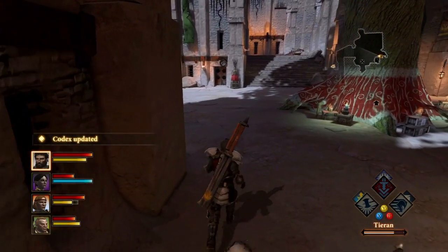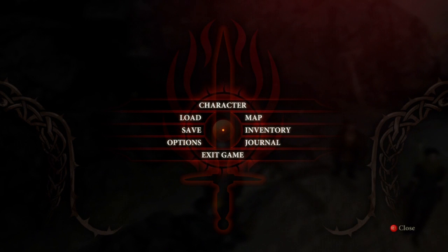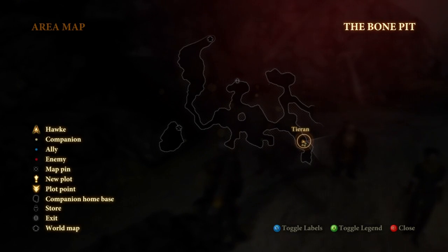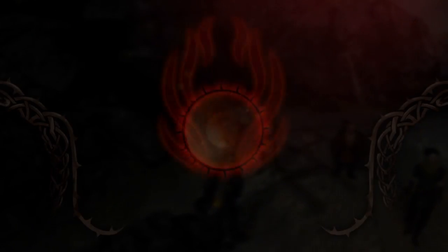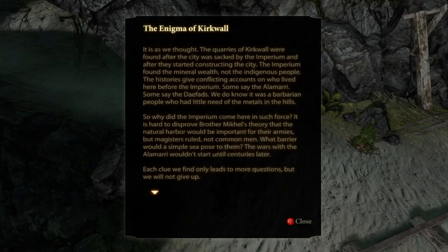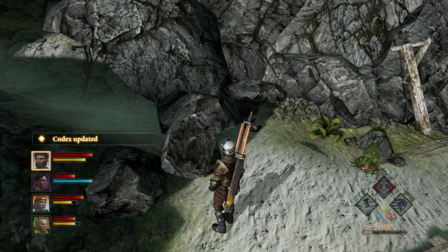The third one in Act 1 is at the Bone Pit, at the far corner from the entrance — you can see it right there on the map, so you'll want to pick that up. There's one more in Act 1 in Viscount's Keep, but I could not find it; it wasn't showing up where it's supposed to be, but it should be right to the left of the entrance.